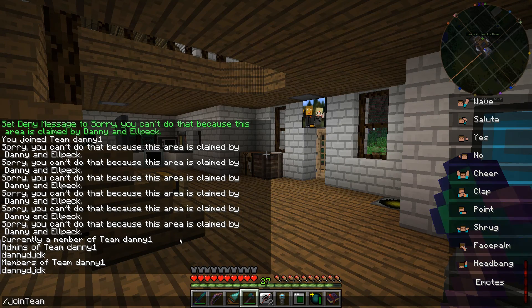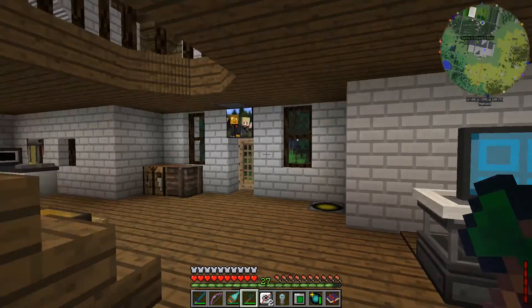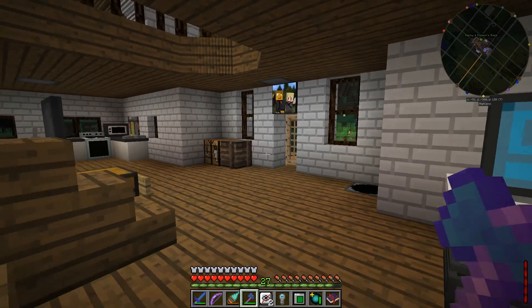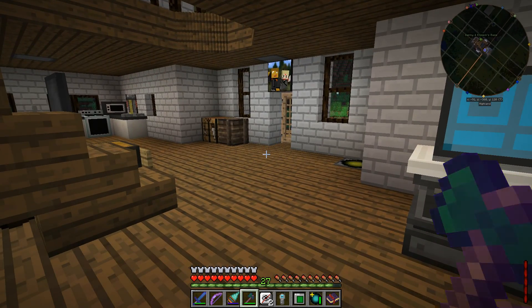With the join team command, if you are an op on the server you can join any team — you don't have to be invited. You can join any team you want and administer it. Normal players who are not ops can only join teams that they create or teams that they're invited to.